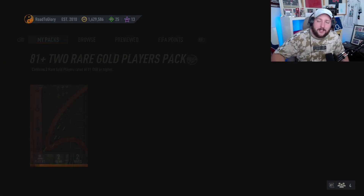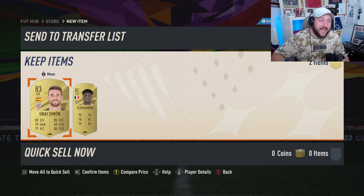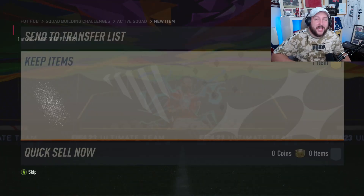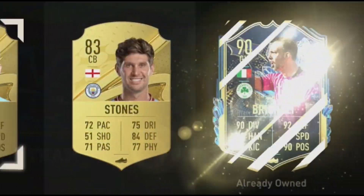Make sure you do your daily login - one bronze common to complete - and we get ourselves an 81-plus times-two pack, which gives us an 83 and an 82 that we can put into the 83 player pick. The 83-plus pick is done, and this is where you're going to get your high-rated fodder from.